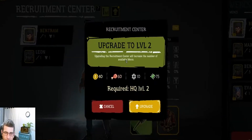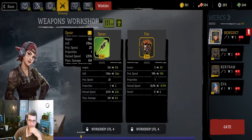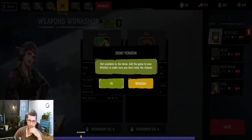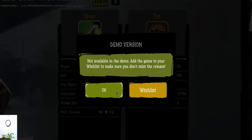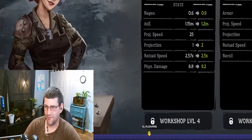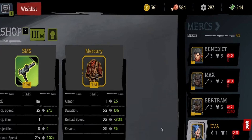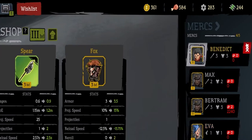Can I level up the recruitment center too? Upgrading the recruitment center will increase the number of available mercs. Let's just upgrade it and see what it does — I'm running out of money though. Need to start focusing on trying to get money on these runs. Not available in the demo — add the game to your wish list to make sure you don't miss a release. Definitely going to add this game to my wish list; it's interesting enough. Let's try out a spear build this time since we haven't done the spear build before.